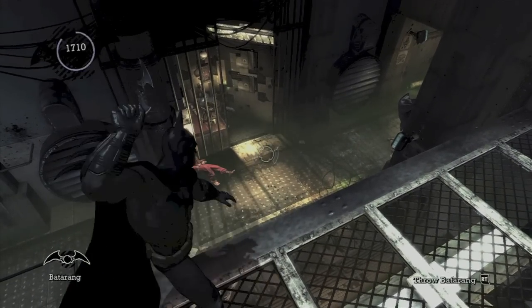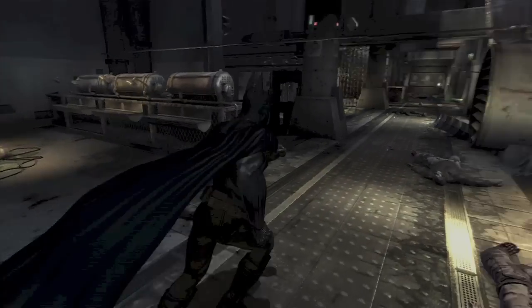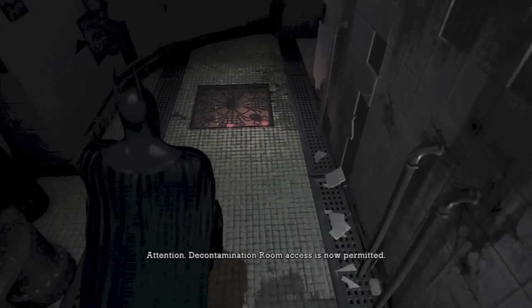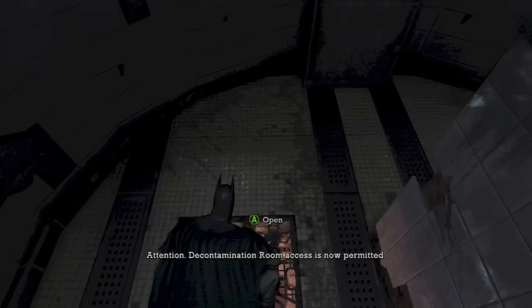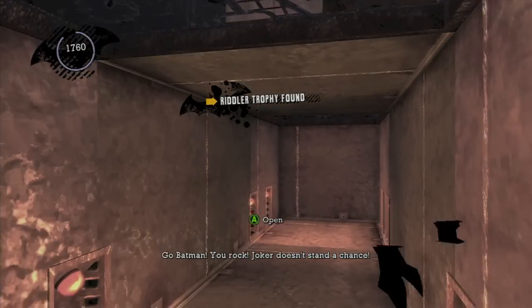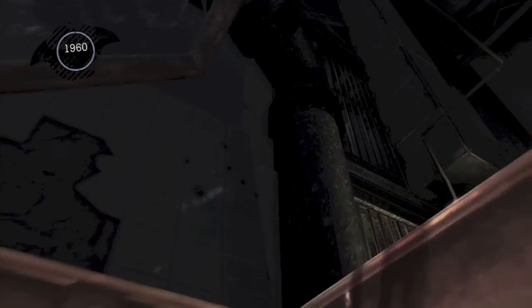This is right before you jump down to shut off the electricity for the gas. In that same room, once we've shut off the gas and are walking around, you want to open up this vent right here and go through this crawl space. There should be another Riddler trophy.